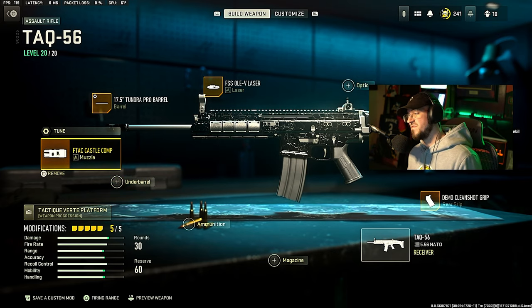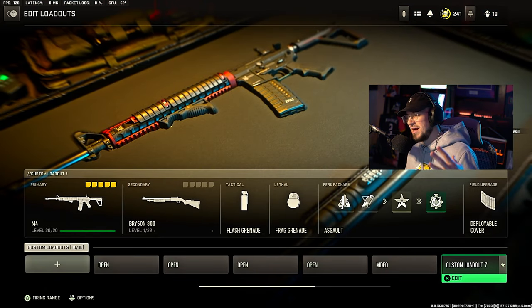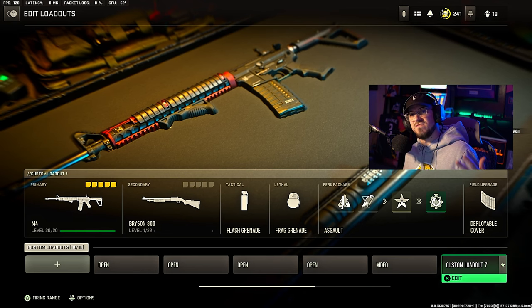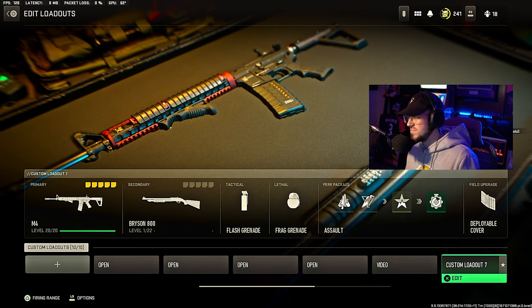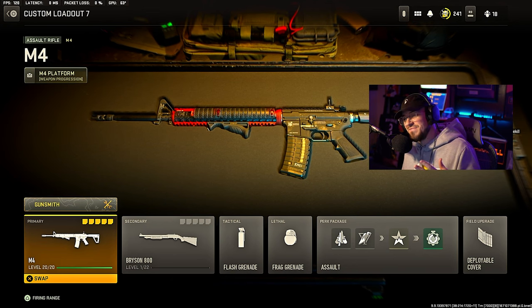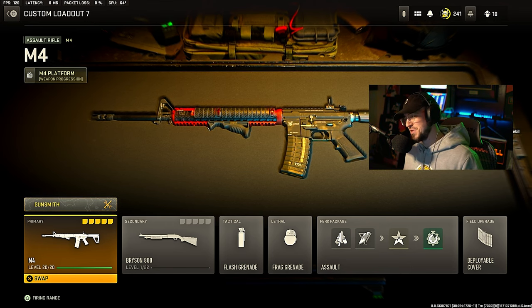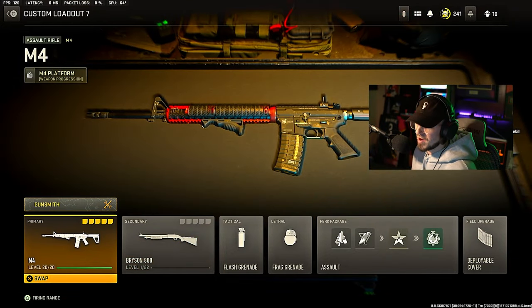For the rear grip, the last attachment, we have the Demo Clean Shot grip, which is sprint to fire speed and ADS speed. It packs a punch from distance, and up close you can win gunfights because the ADS and mobility are actually pretty good with these attachments. That is the TAC 56 — very fun weapon to use. Last up, it's a little questionable — there are a lot of different weapons that could fit this spot — but we're going with the M4. It's just very viable; on every Call of Duty the M4 is fun, good, and reliable.